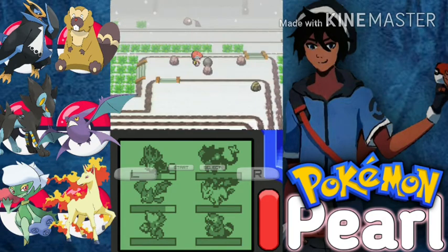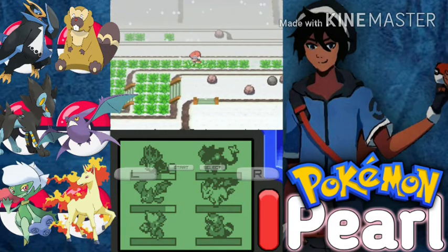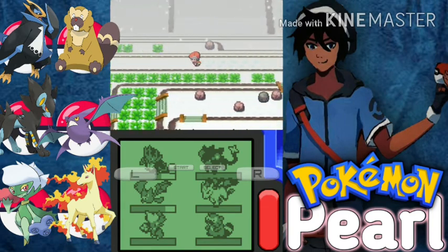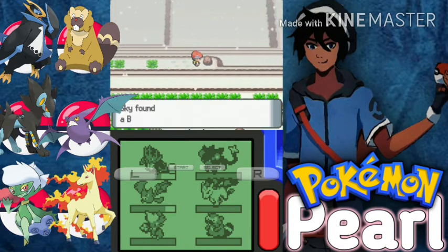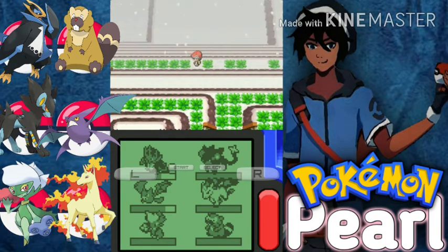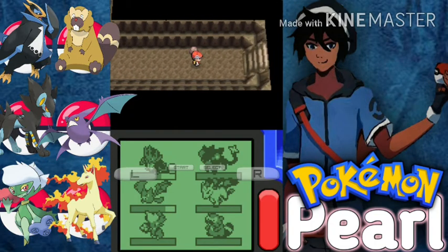Let's use Strength here. This looks like Mount Silver to me — big mountain, little items. We came from one side and go straight ahead to battle. This is the final cave.